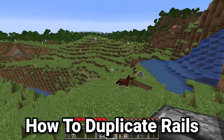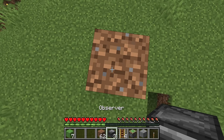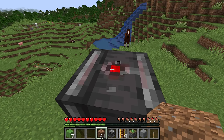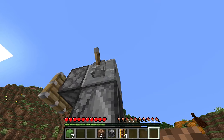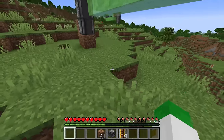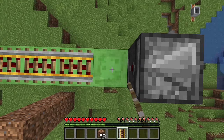Rails are expensive, and a huge minecart track can take thousands. Here's a duplication trick: place an observer facing downward, then another observer facing up into it to create an eternally running observer clock. Place a random block on top with a sticky piston going off the side, and a lever to stop it. Then make slime blocks in a long L-shape — two blocks and then more off of that — and place another observer so its redstone dot on the back faces the slime. In that slot, place whatever types of rails you want to duplicate.